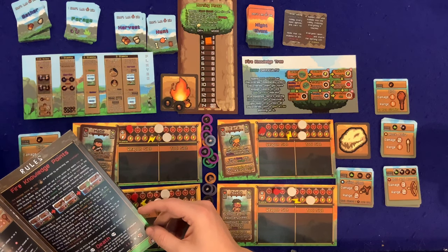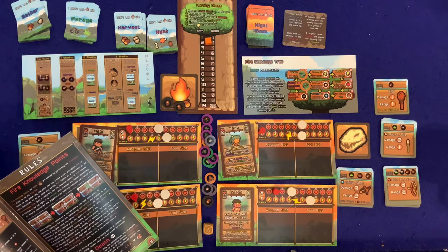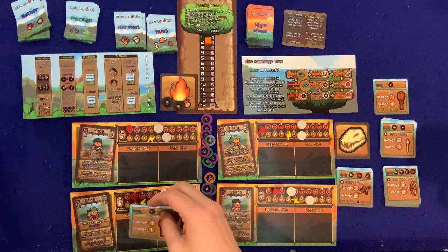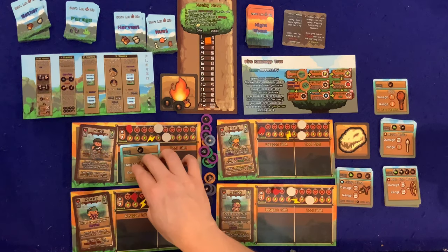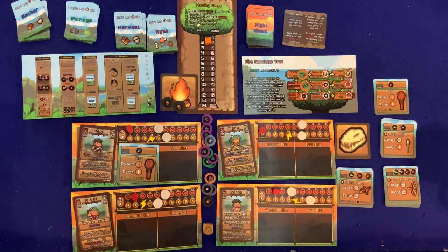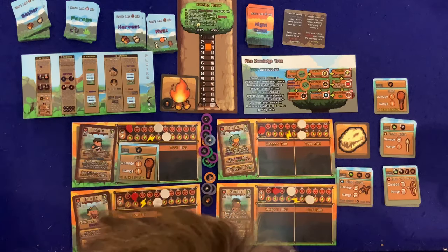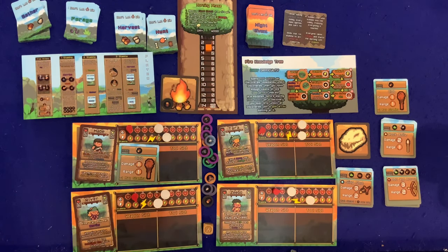Tara is dead. During the morning phase we can equip the club — I'll give it to Maib since River already has her role. Remove the wood from the fire pit, increase the day count, take one damage each — everyone already took nightly damage — then the minus-two stamina kicks in. Trade items: Maib gets the club. Pass the first player token — but Tara is dead, so it goes to Zeebo.